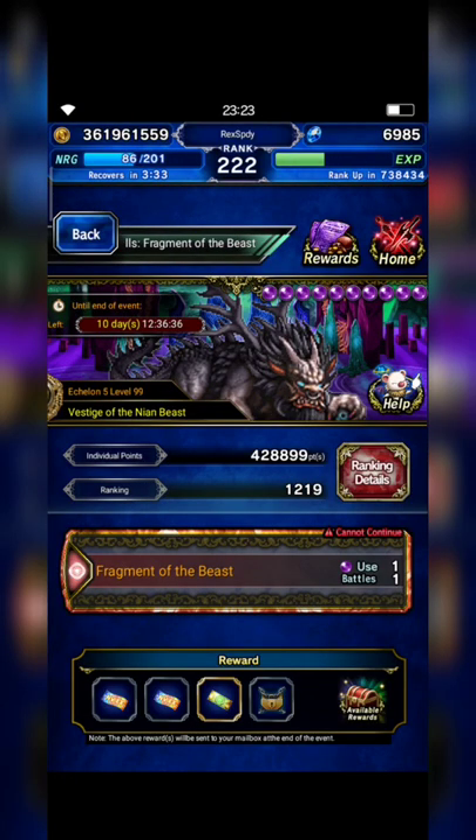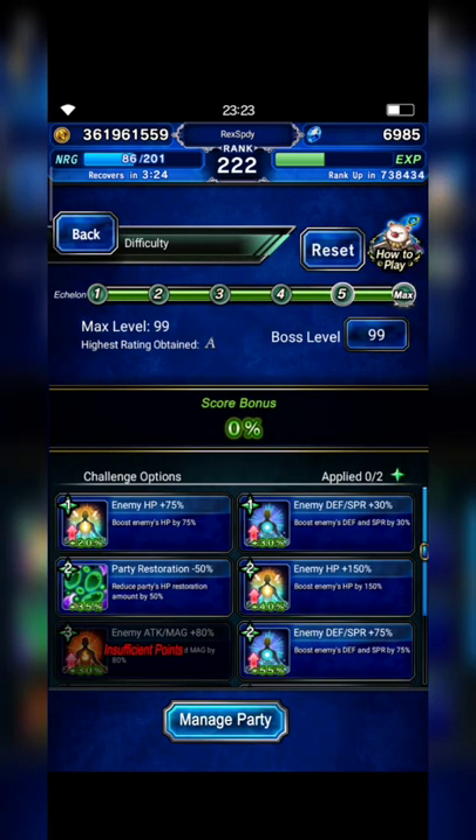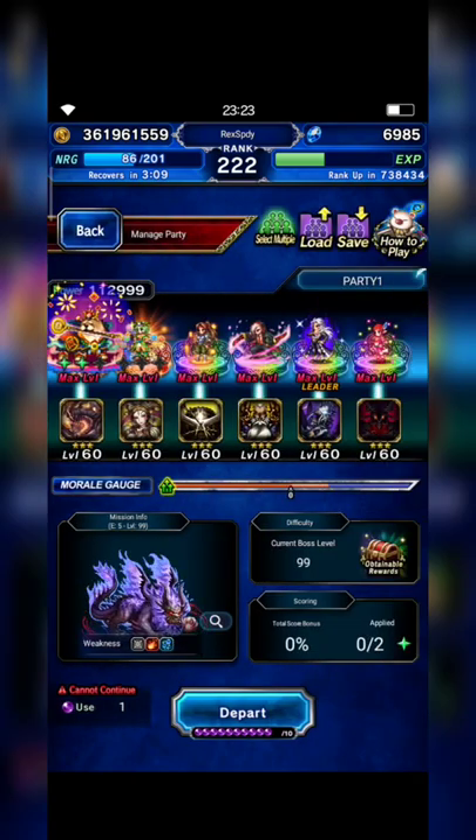Hi everyone, thanks for watching this video. This time I want to try an alternative strategy to clear level 99, because I know that not all of us can build full evasion to all units easily. So this time I want to try what I call a budget strategy, because I will not build full evasion to all units.